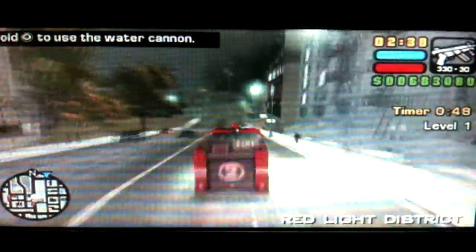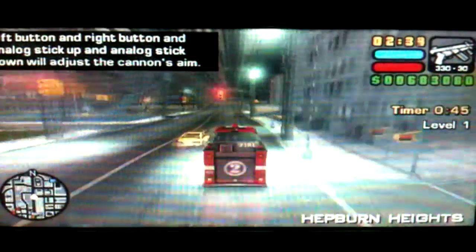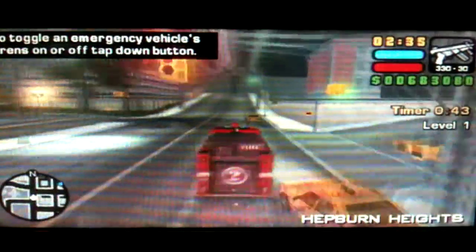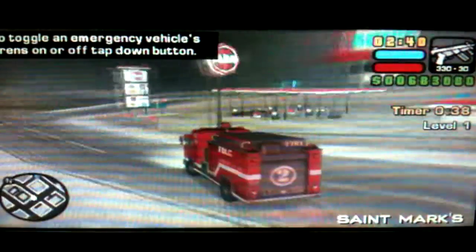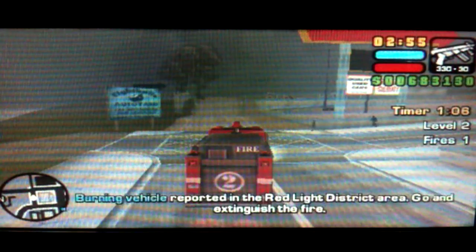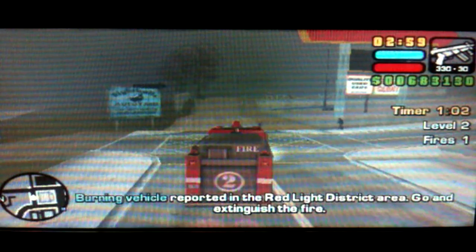When you spawn your vehicle, you have to go and put out the fire. You're going to see why you want to have the vehicle close to the garage — you have to push it back basically. The closer it is to the garage, the easier this quest is going to be. So you go up to the vehicle and you put out the fire. All you have to do is wait for the level to go up to level 2, and when the next vehicle spawns, then you end the mission.